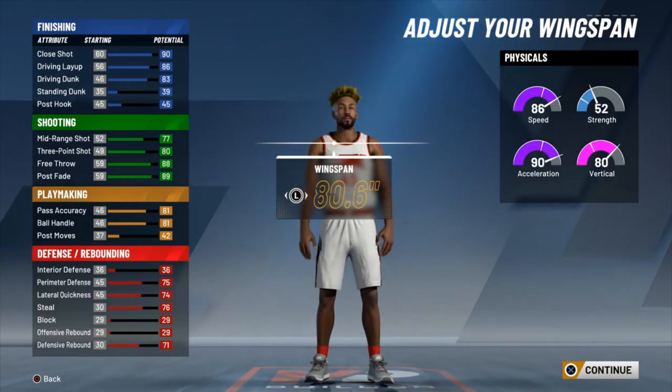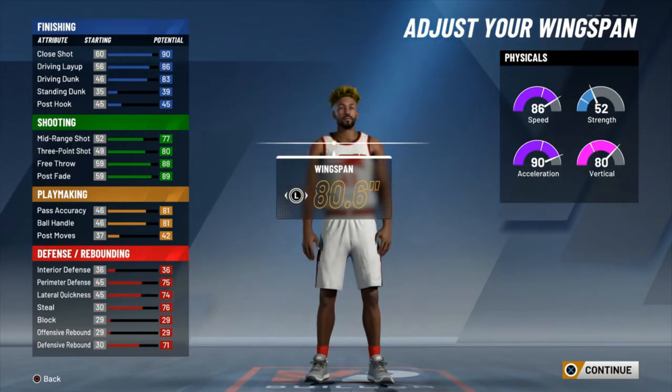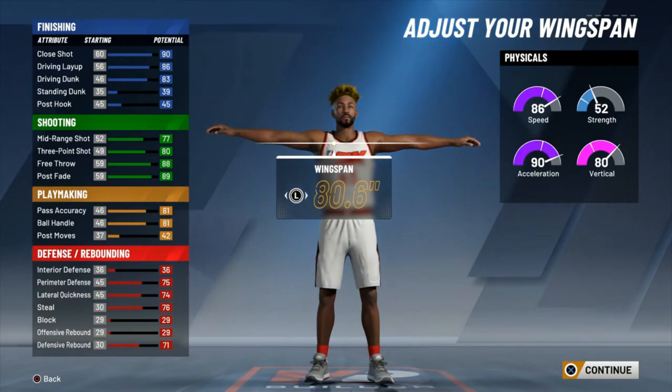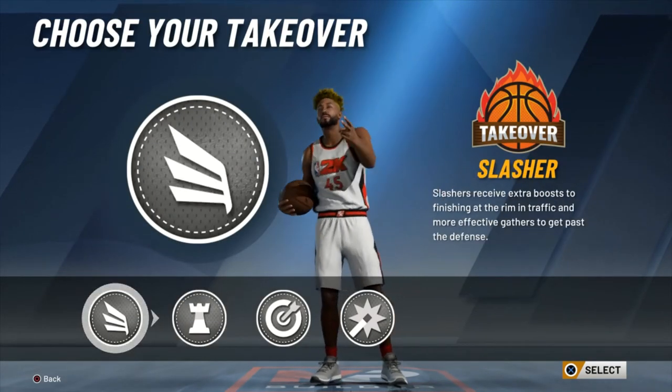Yes, you can go lower on wingspan, but I say default in this situation. For myself I run with somebody who either has Hall of Fame Floor General — giving me that plus 4 to put me at 85 ball handle — and then just two plays into my takeover I have speed boosting capability, or I run passing and ball handling skill boost which puts me at plus 5 right off the bat, giving me speed boosting to start the game. So I'd say stay with the default wingspan.